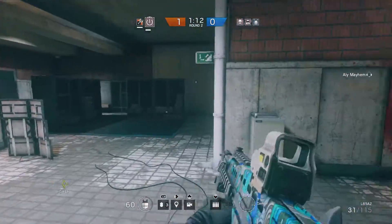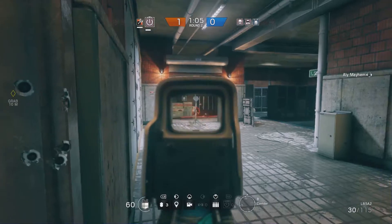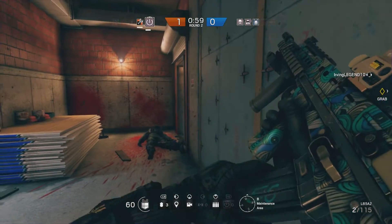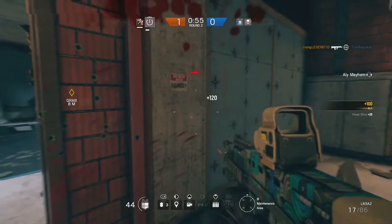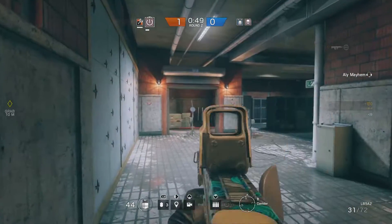It doesn't seem like there's anybody out here, but a teammate just told me there is somebody behind the shield — I think it's on that left side. We got some hit markers. I think that's Rook back there. I back out and push in the other way. I didn't get Rook but I did get that Mute on that side. I don't want to rush in again because I know there's still a Smoke operator around here.